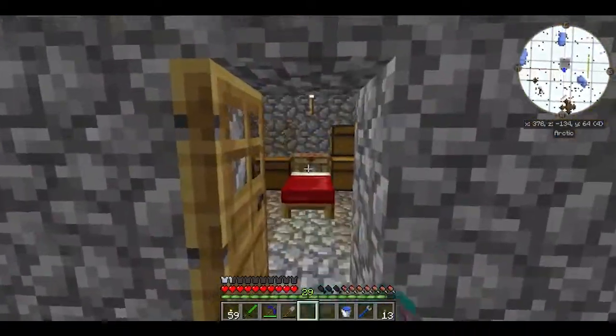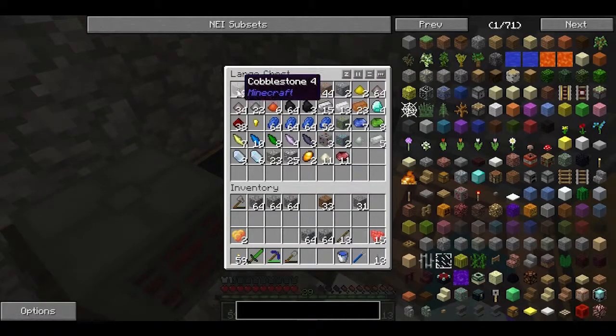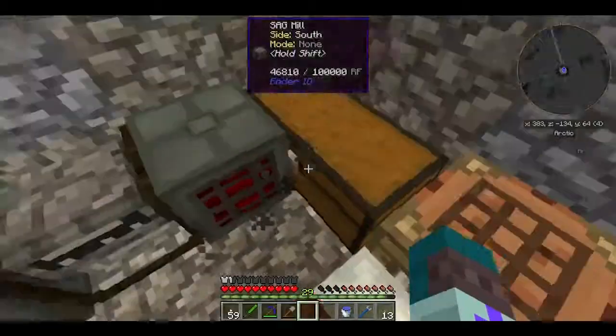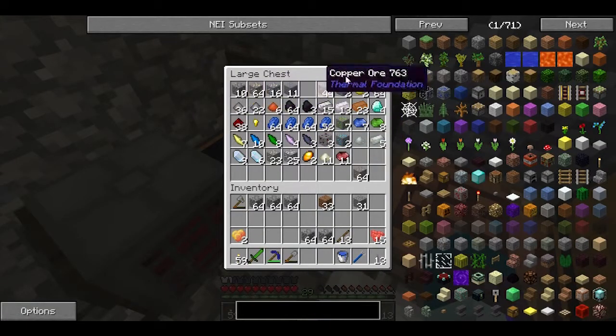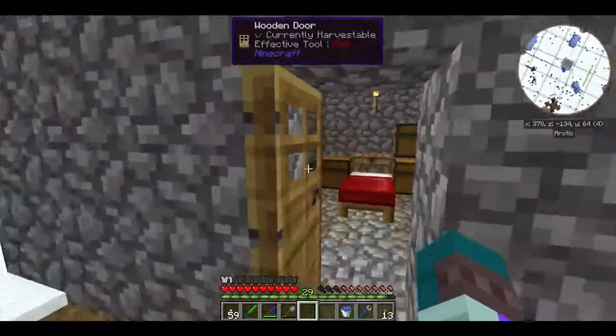I went mining and I have to say the sweet spot to mine iron is around level 31, 30-ish, because I got plenty of iron and as you can see there's a lot in dust form right now. I mined a lot of iron at that level.